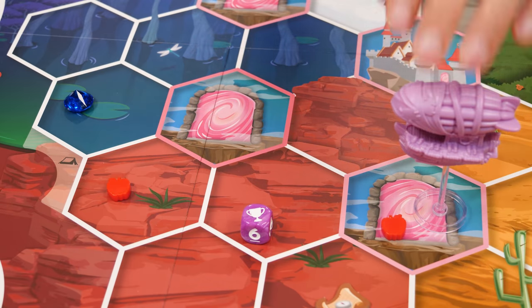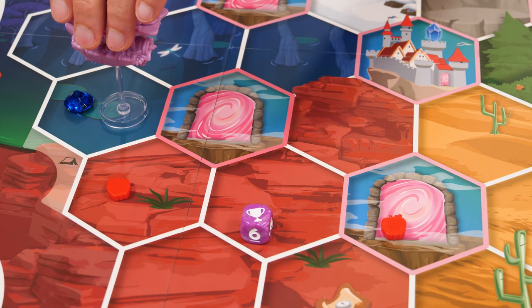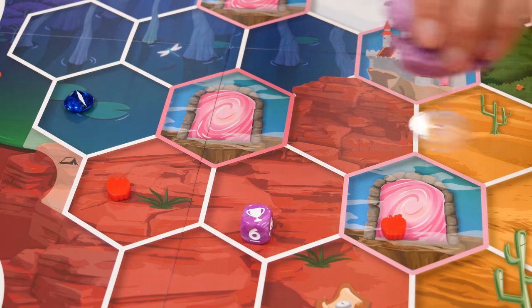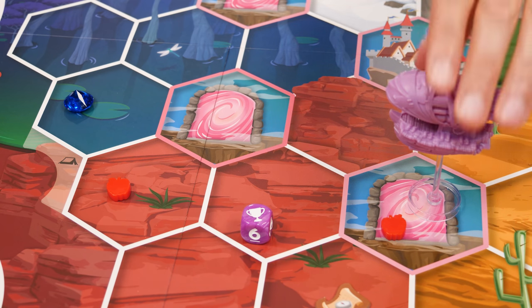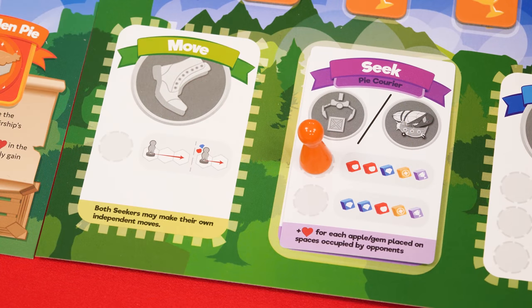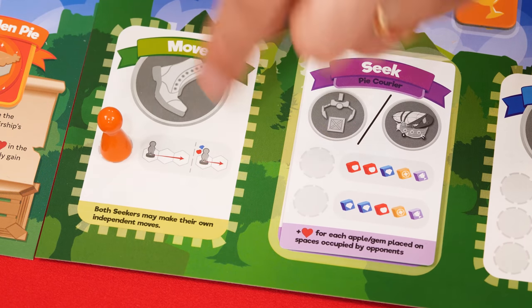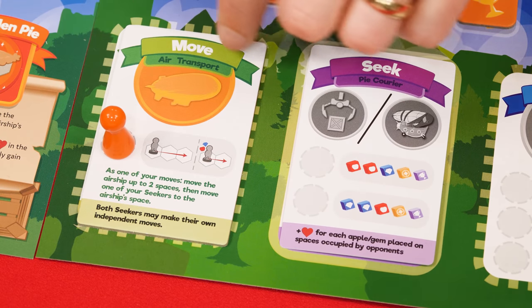The real catch is that you may only move the airship if it ends on a space containing an apple or a gem. If you're unable to reach a space with at least one gem or apple, then you may not move the airship or use its air support ability. The exception is if you start on a space already containing an item, because you are allowed to move zero spaces, stay there, and use the air support on that spot. Just keep in mind, the airship only moves as part of the seek action. It cannot be moved as part of a regular move, unless you have a power-up that says otherwise, like this air transport.